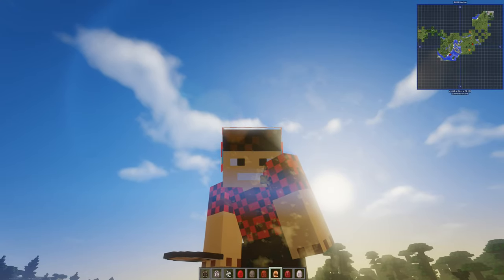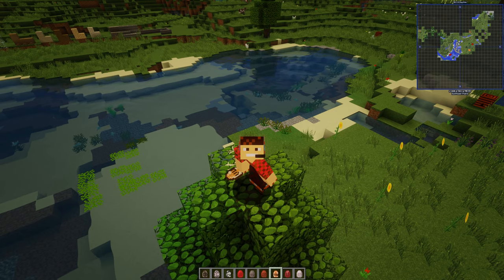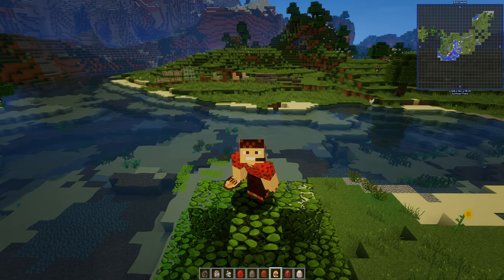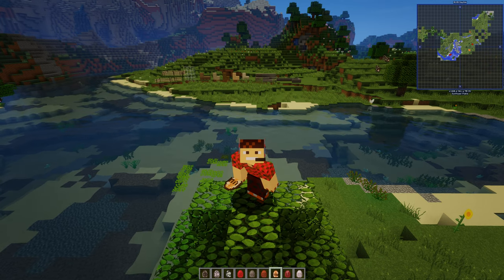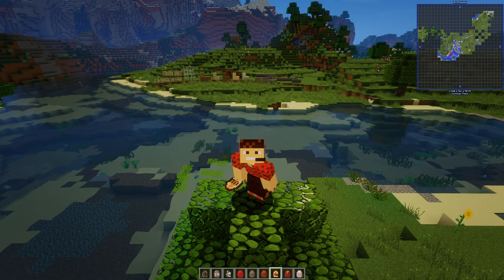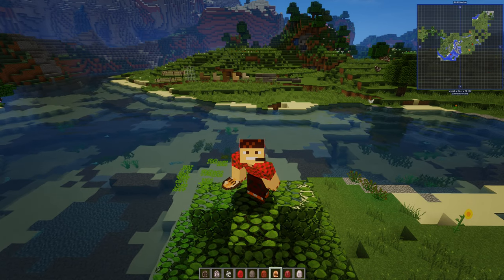Hello everybody, Smith here and welcome to another Animal Showcase. We're getting through these Animal Showcases, but there are so many new mods and add-ons that it gets quite difficult. This is a lovely little small mod for Minecraft Java 1.12.2. It works with all the other Animal Mods that I use, and I use a lot of them. It doesn't break or anything. It's called the Endangered Animals Mod, and there is a download on CurseForge, and there is a lovely little Discord group as well.